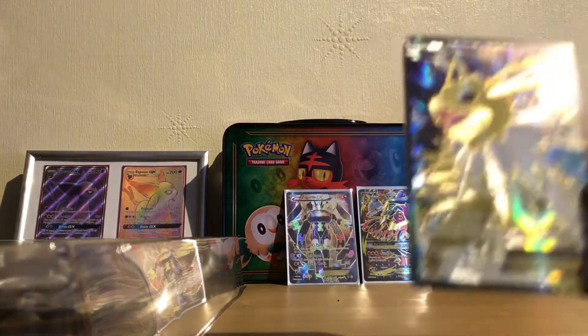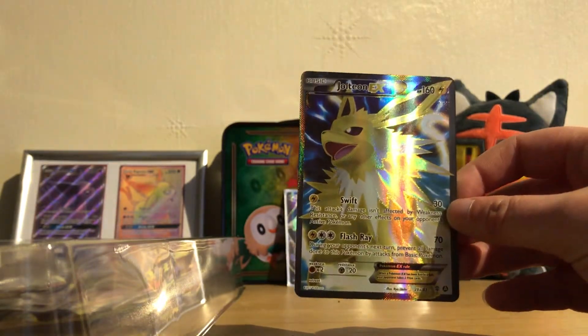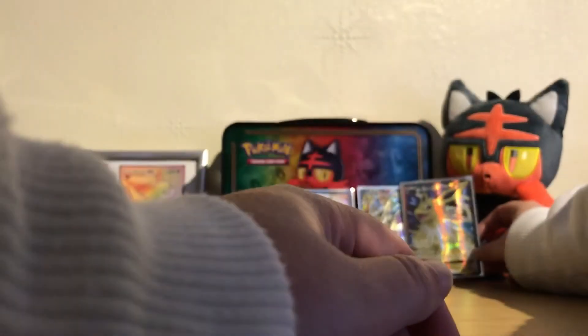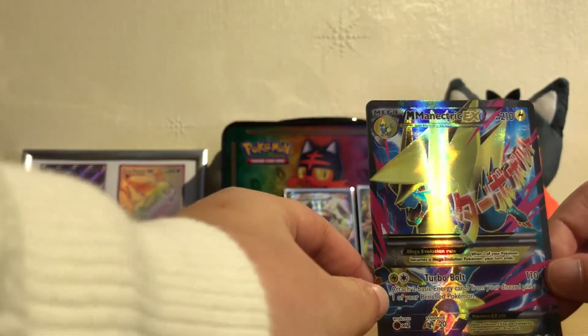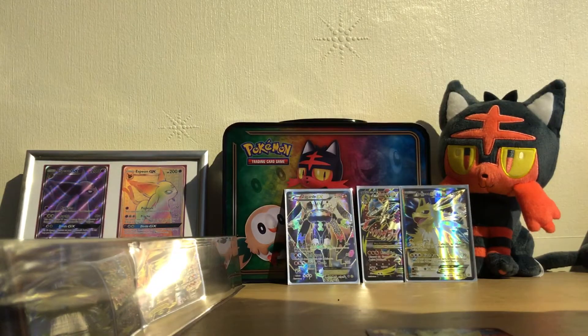We have the full art Jolteon EX as well, which is very, very nice. This one is 160 HP, number 28a out of 83 — a beautiful looking card. And of course my favorite out of the Eeveelutions is Espeon. Finally, the last card is a Mega Manectric EX, another Mega card with beautiful colors, 210 HP, and this is number 24a out of 119.